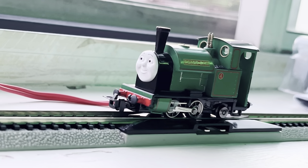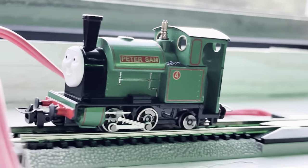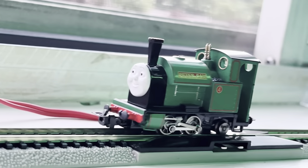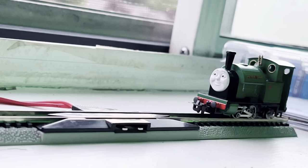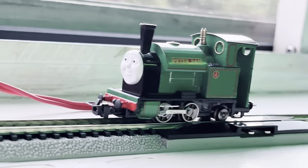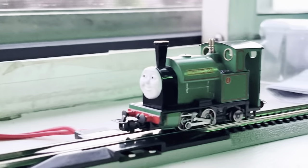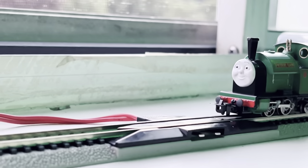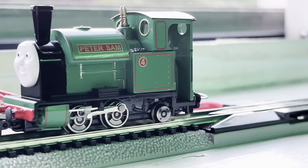Here he is on my new N-scale terminal track. He runs really well — I can just push the dial a little bit and he's rolling. He's a really smooth runner. He can go really slow, which is amazing. That means it's all working smoothly. His little pistons are so cute. I can't wait to get rolling stock for the narrow gauge engines as well as a yellow Reneus. He looks really good. I love how he runs.